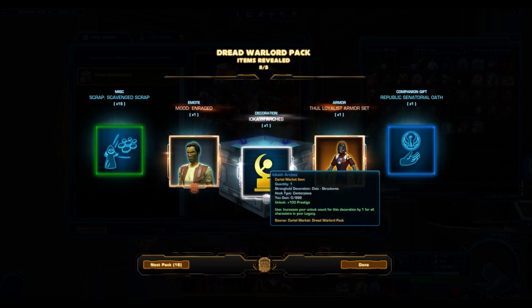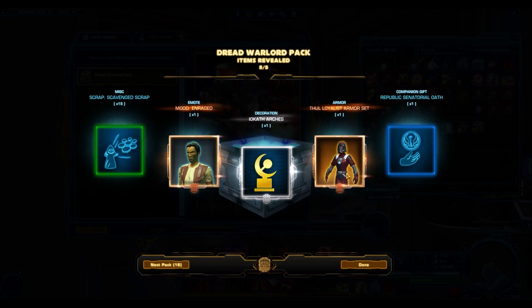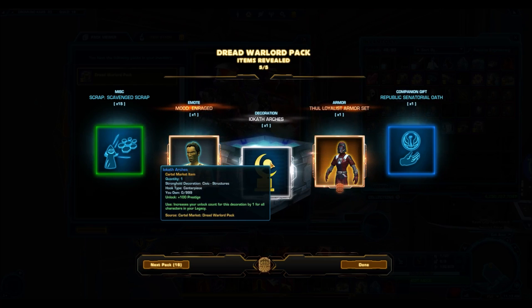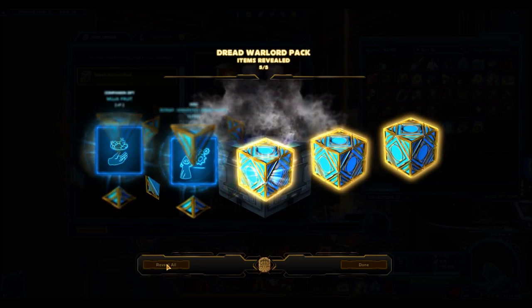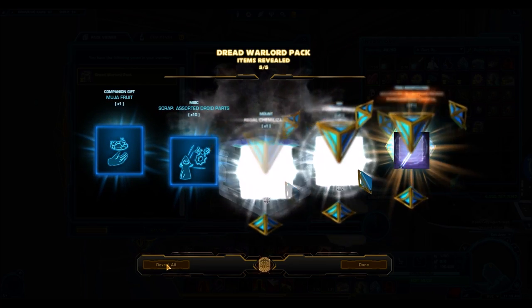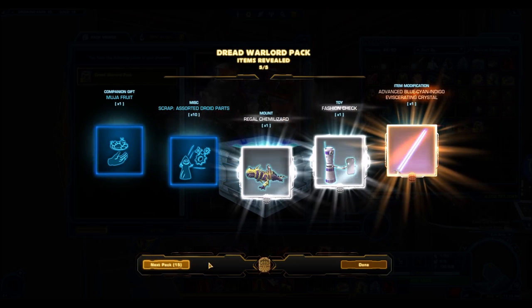The Iocath Arches — another centerpiece decoration, that's very interesting. And then we have armor sets. That's one good thing — it gives you complete armor sets. It's just that usually those armor sets are bronze, and they only sell on the GTN for like 100,000 to 200,000 credits.